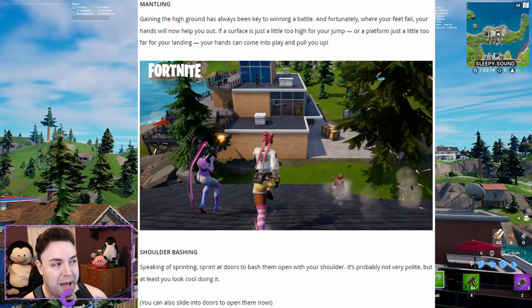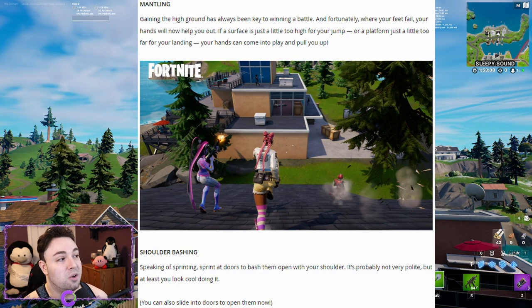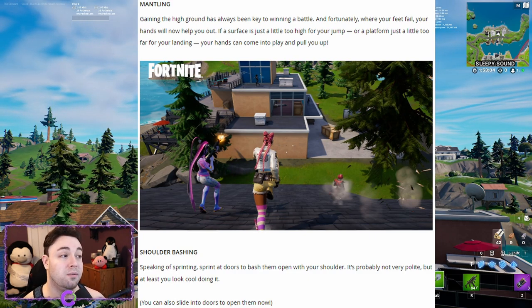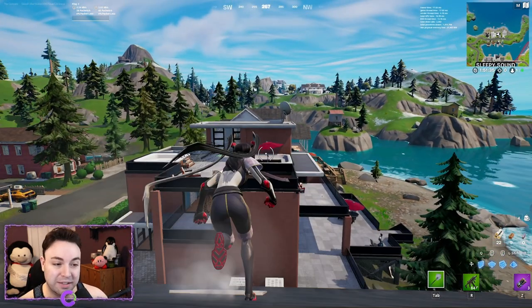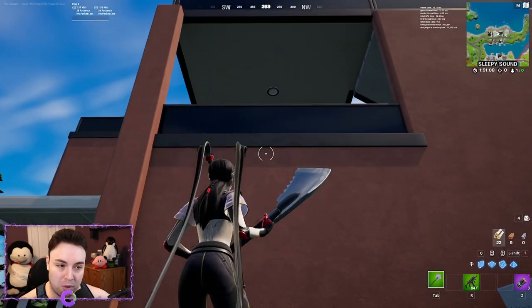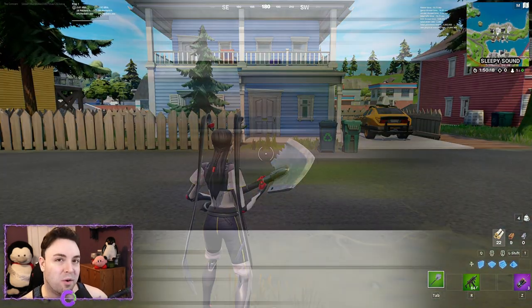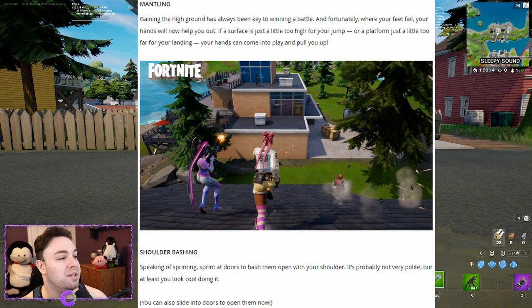Mantling: gaining the high ground has always been key to winning a battle. If a surface is just a little too high for your jump, or a platform just too far for your landing, your hands will come into play and pull you up. Just go up to a ledge and double-click your jump to grab it.